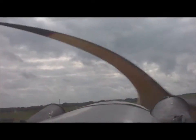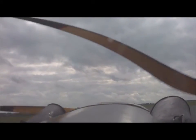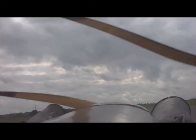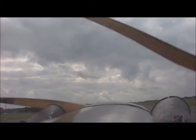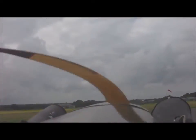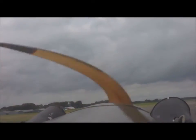There it is — touchdown. I have to taxi to what's called the loop, which is an exit on the right-hand side, roughly halfway down the runway. The landing distance of this airplane is so short that I have some way to taxi. I'm turning right now to get off the runway — you'll see the windsock pass across the center of the picture, right there passing through the propeller. And that's the end of the landing at Dunkeswell.